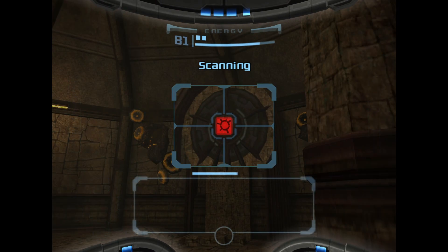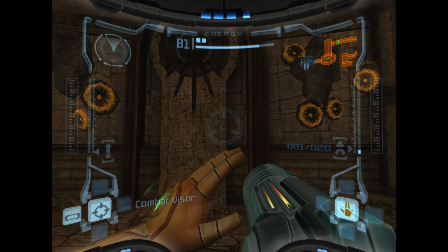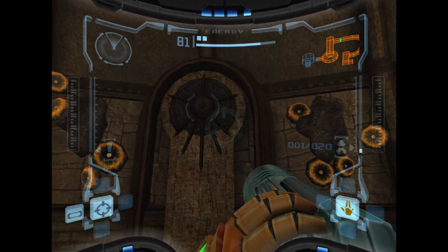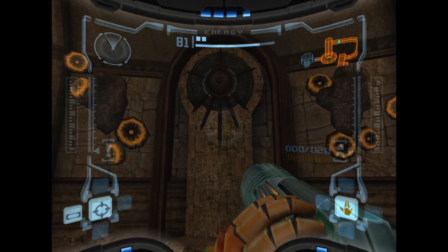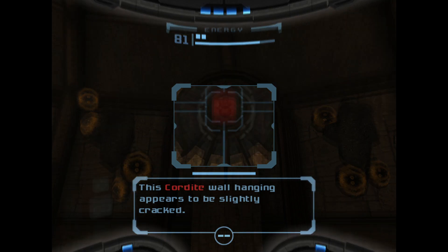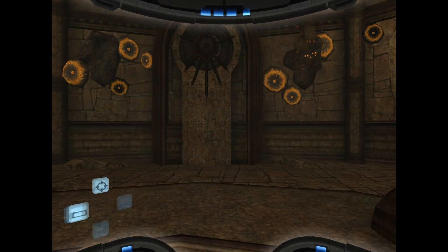If you scan these statues, they're made with cardite. But we can't do anything to get rid of this structure at the minute - we need a missile upgrade, as you can see. We need stronger firepower. So remember this room for later. And it's the same this side.